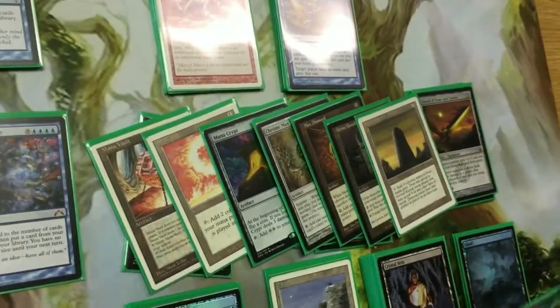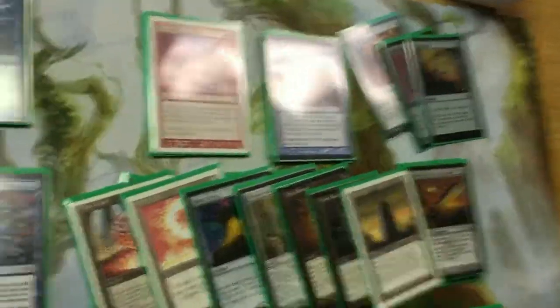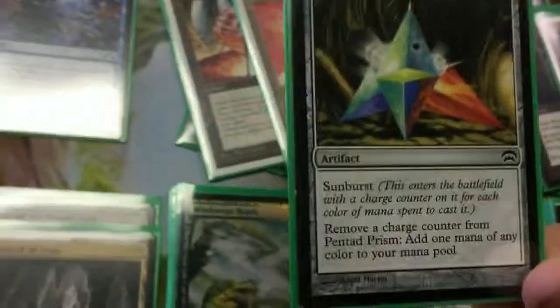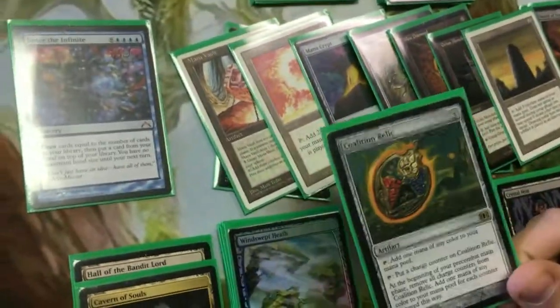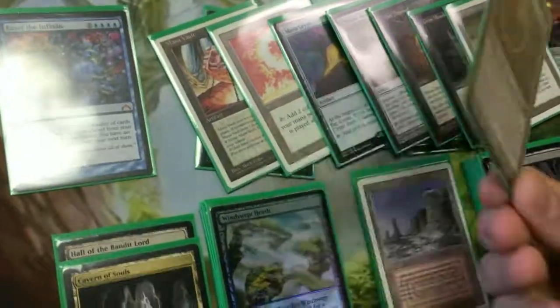I run one of each Signet to get your color sources if you need them. Pentad Prism is a good one - it's pretty much a two for two: two mana, get two counters on it, remove two counters, get two colored mana. Chromatic Lantern, obviously if you need it. Coalition Relic gives you two for three - put a charge counter on it and get two mana during your main phase when you tap it. And Lotus Petal is another zero drop that gives you any color when you sac it.